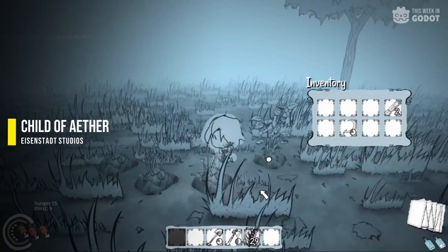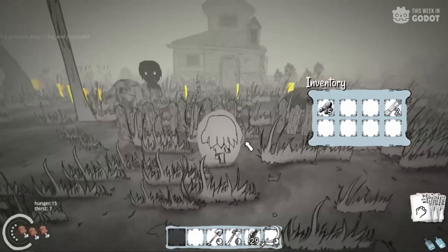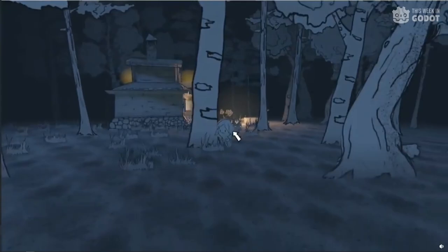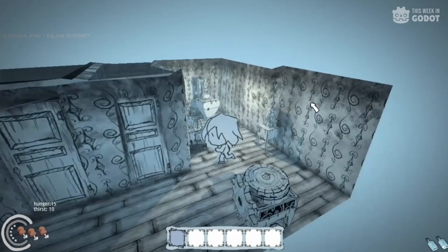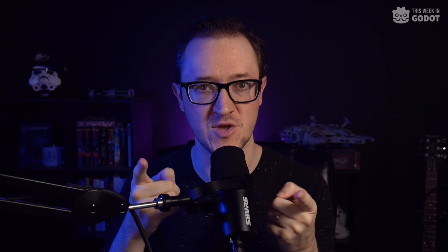Number 7. Child of Aether is a third-person, quest-based survival horror game with a heavy lean on narrative, mystery, exploration, and detective work. Uncover the circumstances behind the grim world you awaken in. And in the process, learn the truth by piecing together the many character stories, clues, and puzzles. Featuring an interesting art style and dark atmosphere, Eisenstadt Studios has created a visually unique game. You can learn more on their Steam page.